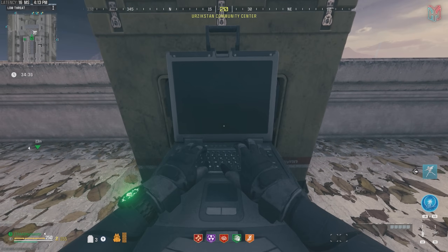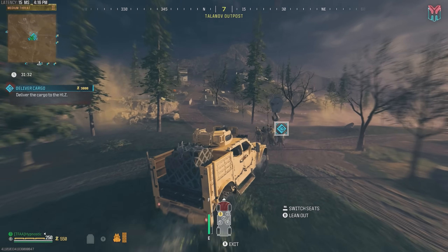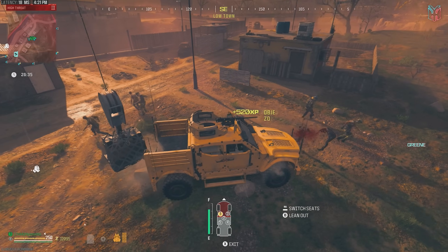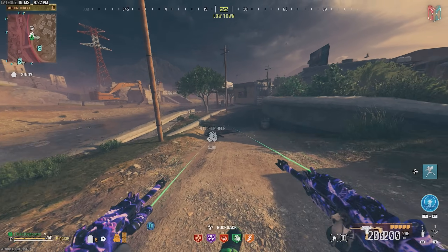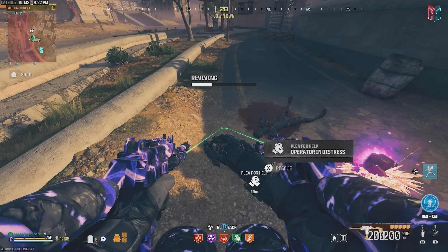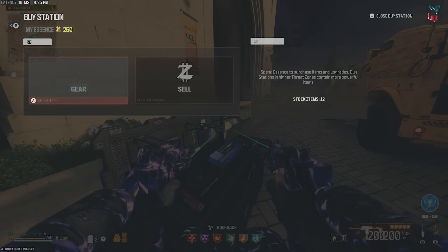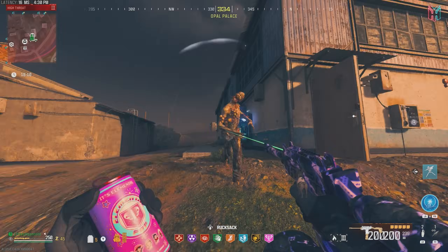Once you've obtained all four USB keys, earn some essence to continue preparing for the boss fight. I'd recommend doing some tier 2 deliver cargo and bounty contracts. If there's a deliver cargo contract in the tier 3 zone, do that as well for some quick essence. You might even come across a player pleading for help — go ahead and help them out. The goal is to buy all the remaining perks and a few self revives. I ended up buying four self revives just in case things go south.